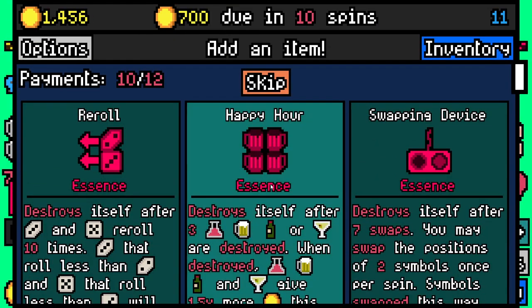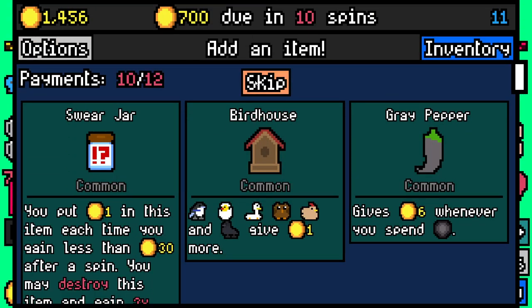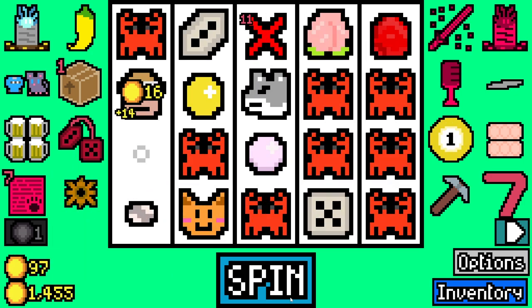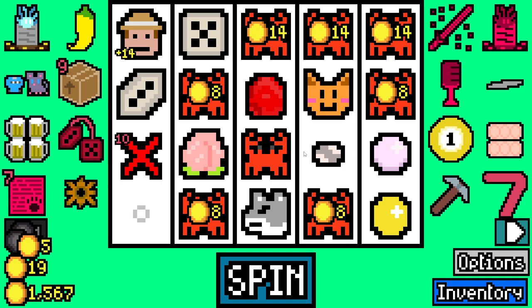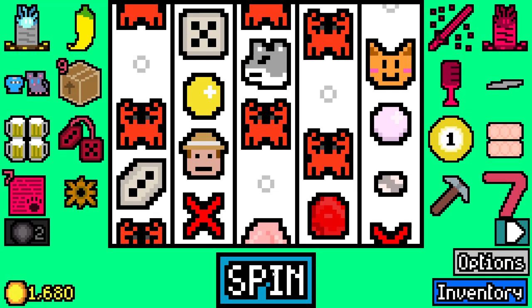We'll pay 650 with 1456 spare. We'll take dwarven anvil essence and happy hour essence - now it kind of makes me wish I kept the dwarf. We'll add gray pepper. We don't want to remove anything just yet because we still got a space on the board for a symbol - preferably crabs. If there are any more crabs out there, come and join your family and friends - we need you crabs now more than ever.